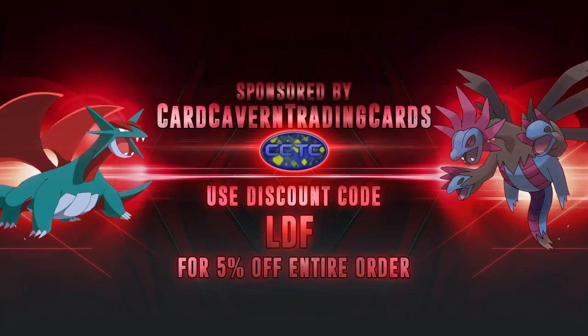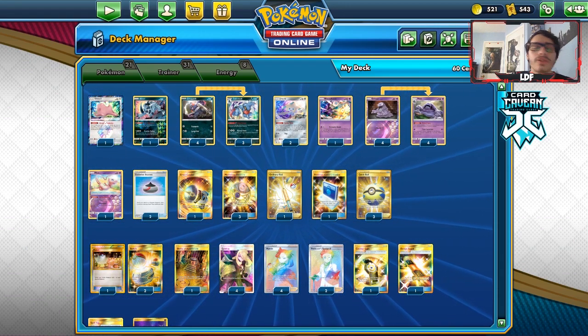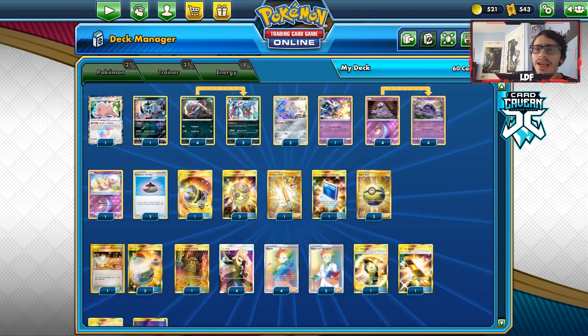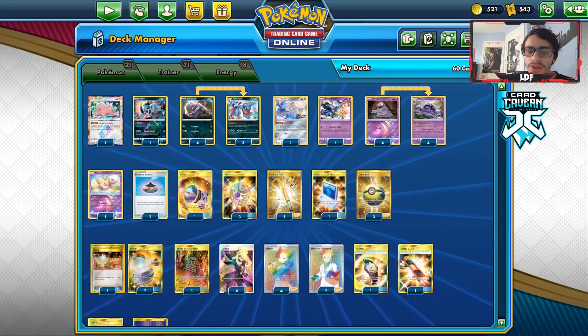Shoutout to our sponsor CarKarmandTCG. If you're ever in need of PTCGO pack codes — Sword and Shield codes singly, in lots of 50 or lots of 100 — get them over at CarKarmandTCG. You can also get Broken Bond, Team Up, Unified Minds, GX codes, V codes, V-Max codes, whatever you're looking for. At checkout, use my discount code COLDLDF for a 5% discount on your order.